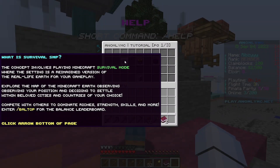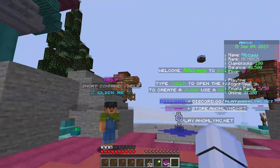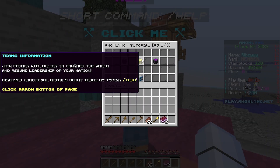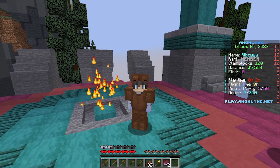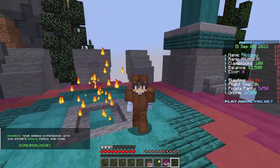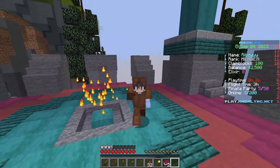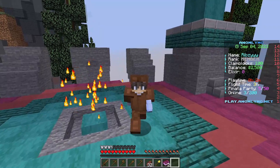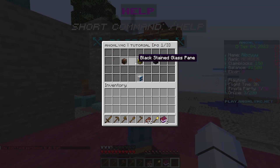Here is the help section. It explains what an SMP is — it's like a real-life experience within Minecraft where you explore and play with others. You can compete against other people for money, strength, and more. You can create teams, and there's also the Alexa Shop where you can do events and votes. You can earn keys without having to pay through events, making it less pay-to-win.